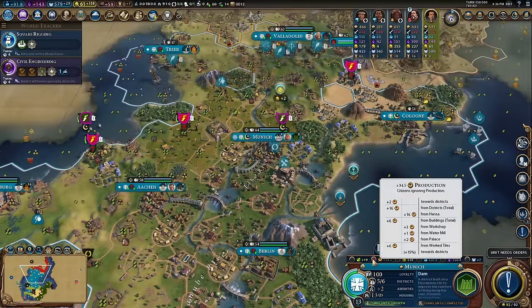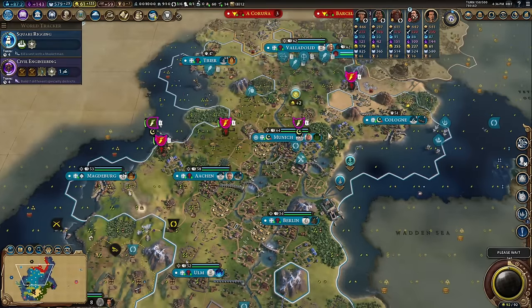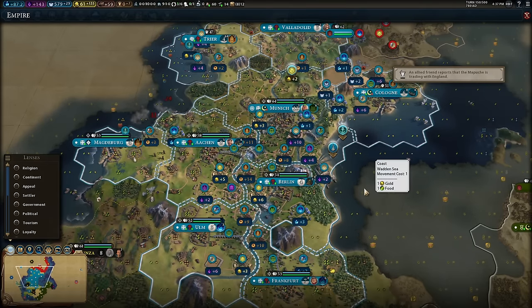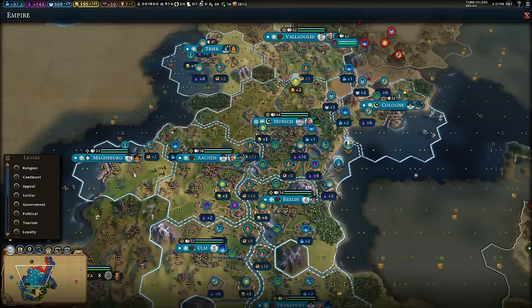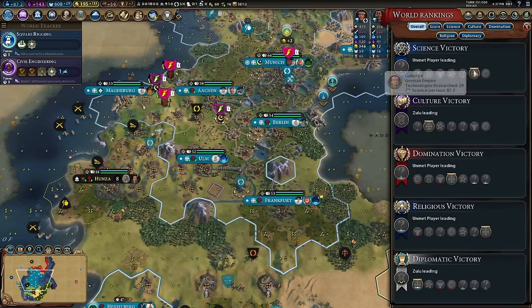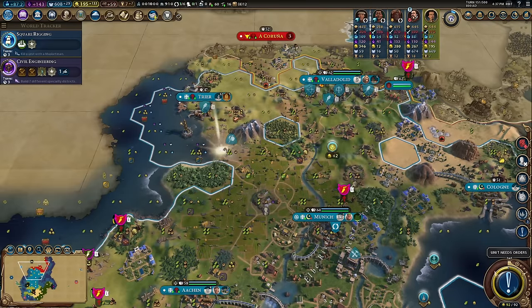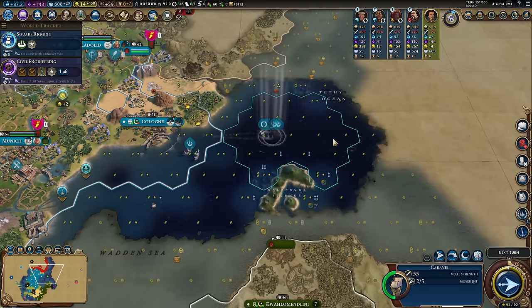Turn 150. I said we'd pick our victory condition by now. This deity guide has been all about building an industrious middle — look at what we've done. Still building theater squares and campuses. In terms of tech: I'm on 29 techs, Zulu's on 32 and they're in third, and I'm in second last — so we're right in the pack. We've still got options. Hunza route to capital — excellent. Go out, caravel, find me a new world.